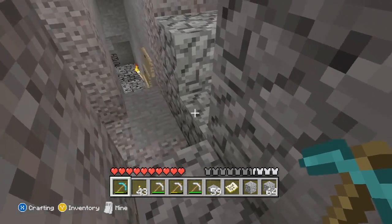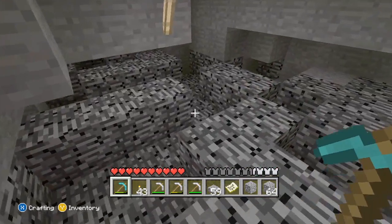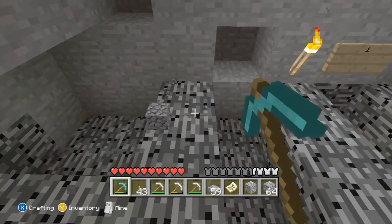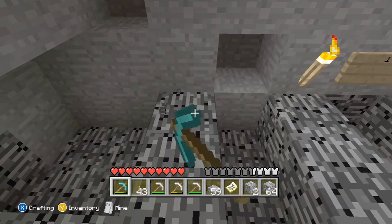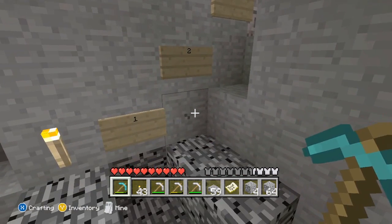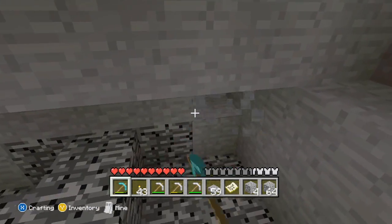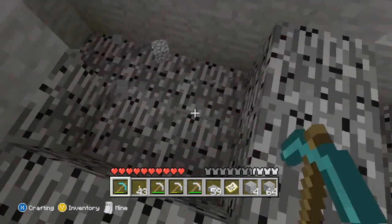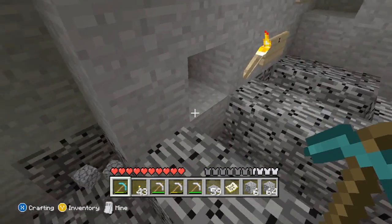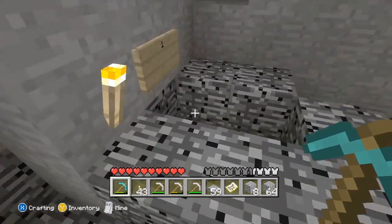You keep going until you hit bedrock. Now, you want to search around and see if there's any lower layer. This level that I'm hitting would be layer 0, making the next layer level 1, then 2, 3, and so on. On PC, there are 5 levels of bedrock. On Xbox, I can only find 2. It doesn't go down any further than this — it's probably not as updated as the one on PC. Go figure, we'll probably get it updated eventually.